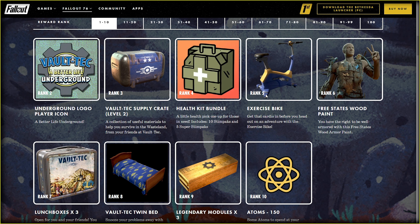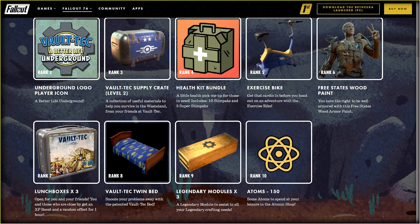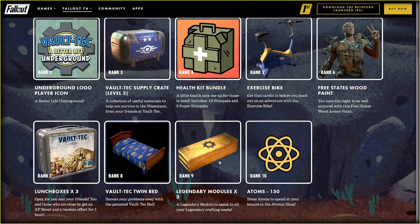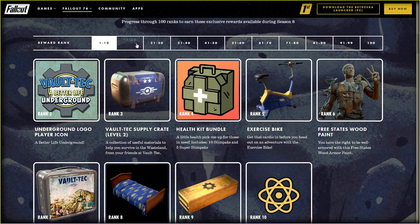Next goes 3-states wood paint. I would put all these paints in a bundle and give them as a reward at the end of the scoreboard. No one cares a lot about wood armor — it breaks fast and doesn't benefit from anything the best armors can right now. Lunchboxes are always good to have, so no problem there. Next goes the Voltec Twin Bed — snooze your problems away. But hands down, it looks better than the Season 3 rank 8 Voltec Bed. Legendary modules are good, but I'd prefer scripts instead. Still better than 15 Steam Packs.